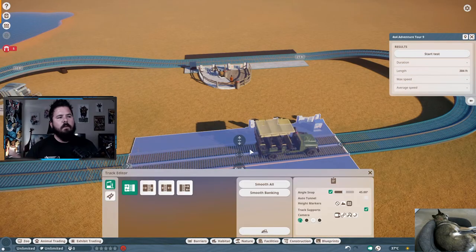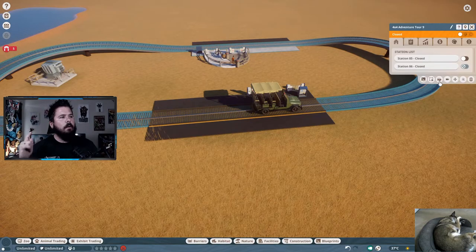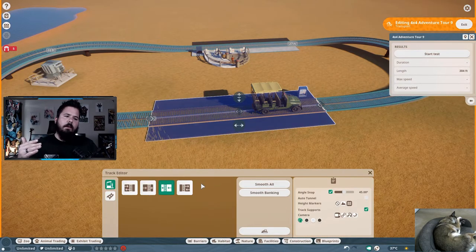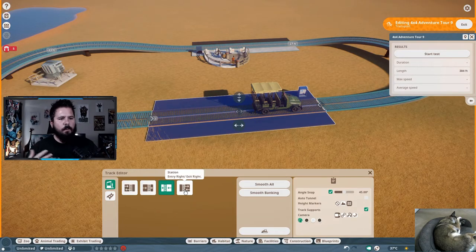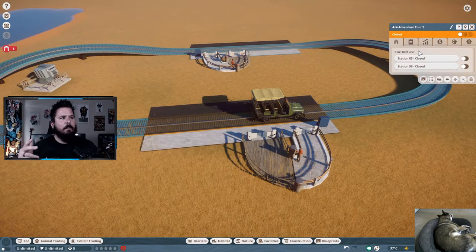Click on the ride again and go to the other station to set it up the same way. If you want to change which side the entrance and exit are on, you can do that after placing them. Click on the ride, go to Edit Track, select your station, and choose which side it's on. For this example I'll put them both on the right-hand side. Now that our entrance and exit are set up on both stations, we can open up the entire ride.